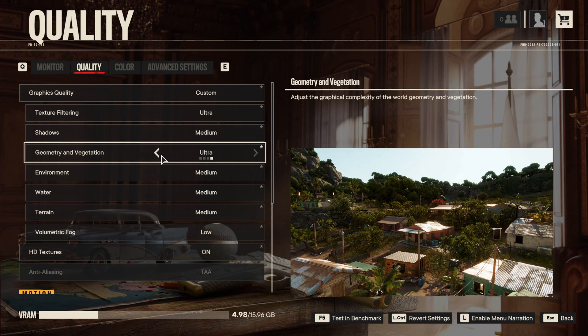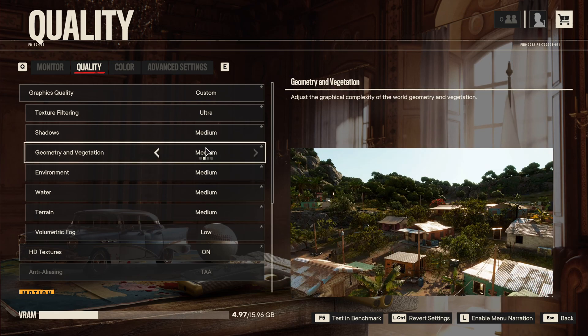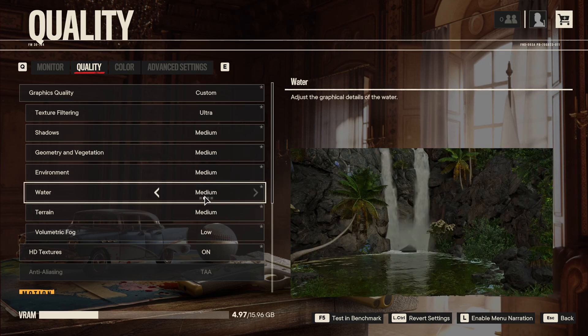For Geometry and Vegetation, going from Ultra to Medium gives a nice 6% boost in FPS. But going to Low, I didn't see a big difference. So definitely go with Medium. Environment is pretty much the same — not a huge difference between Low and Medium for FPS. Go with Medium and you can expect about a 3% boost from Ultra to Medium.